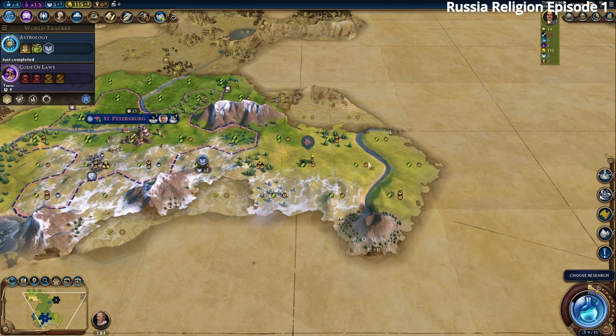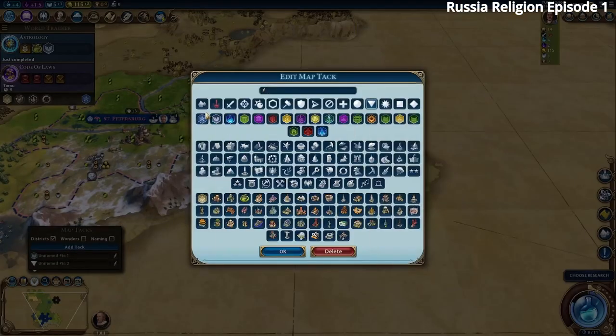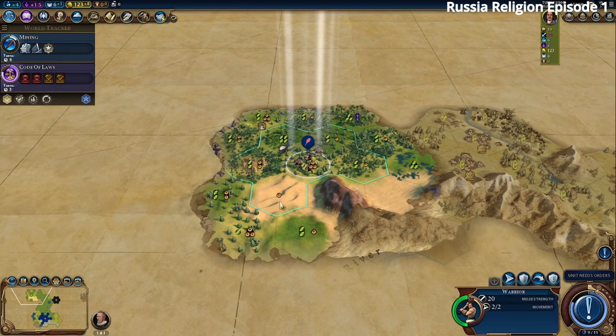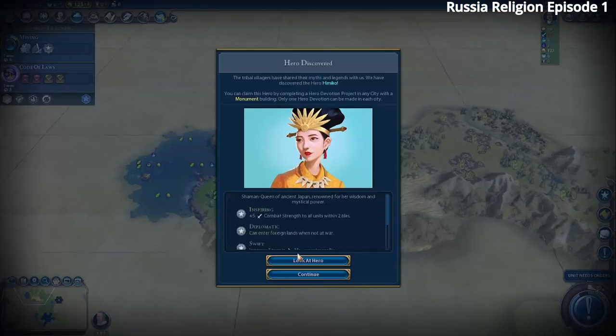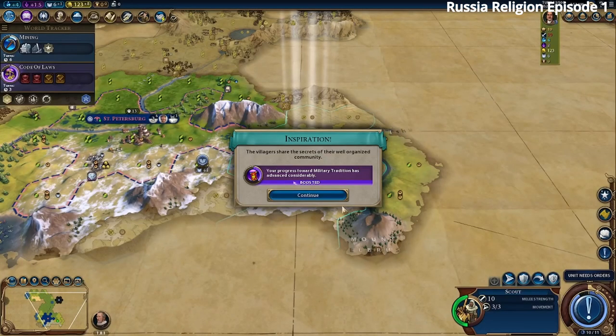We scout along the tundra line to figure out where to settle. A second city right over here looks like a good choice. There's some stone and resources. We'll keep it in mind and make a plan. We'll go for Mining in case we find a builder so we can improve our resources. We found a barbarian instead of a builder, but we headed into the goody hut.